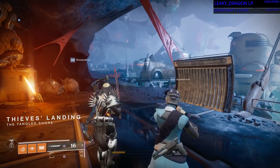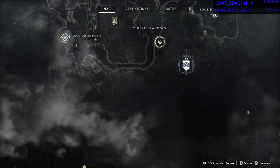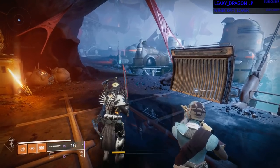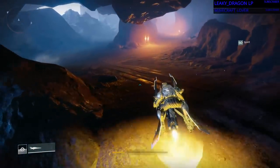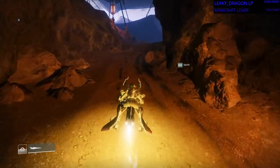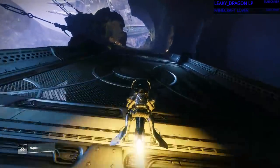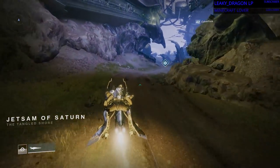For the third, we find ourselves on the Tangled Shore. We started off at Thieves' Landing. Now this one is almost off the map way down south in an area that I didn't even know existed, so it took a while to find this one. It's like, where else could it be? These little caves — this cave just kept on going, and we're going down into the Jetsam of Saturn.